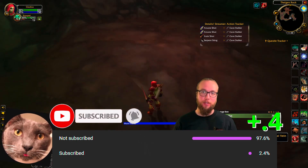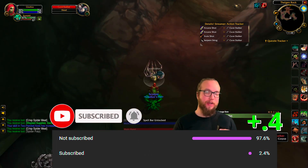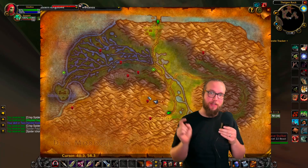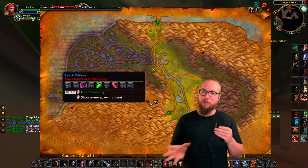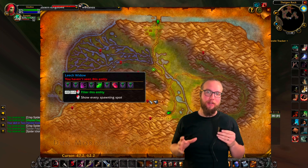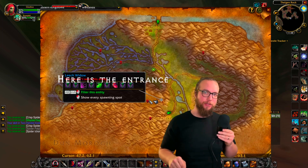The way to get this is that you have to go to the Wetlands. That's a pretty easy walk for all Alliance players, but for Horde players you're gonna have to go down through Arathi Highlands and then eventually into the Wetlands. It's not too long of a walk if you go from Hillsbrad Foothills. I'll go ahead and mark on the map exactly where you need to go and I'll put the coordinates down in the description as well.